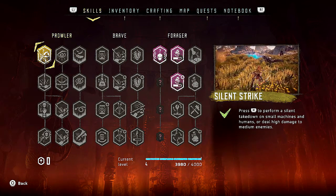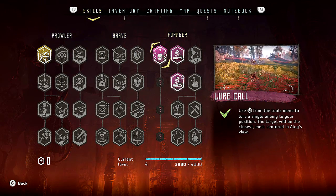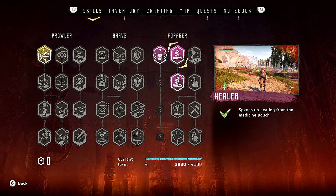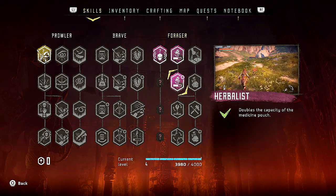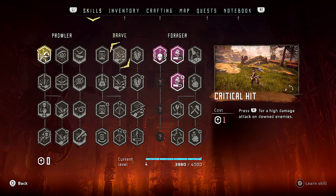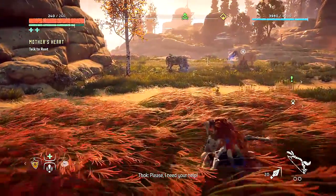I think as soon as you come out of the prologue you'll be able to get both of them, so I'd suggest you grab both right away. I went ahead and grabbed Healer and Herbalist too, just for a bit more health, but those two — Silent Takedown and Lore Call — I'd recommend grabbing those first. It's gonna make your life so much easier.